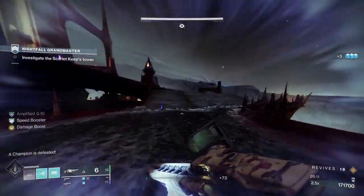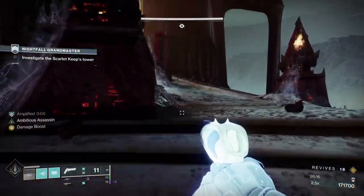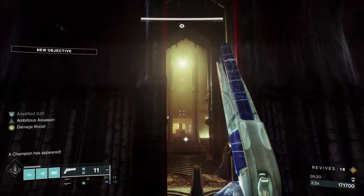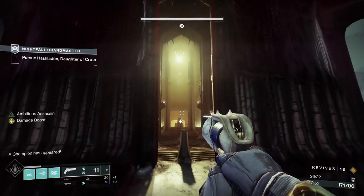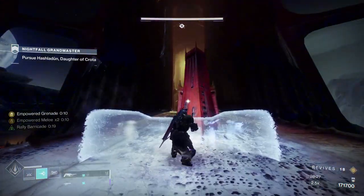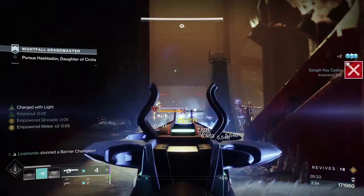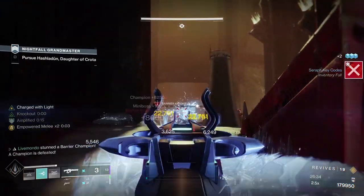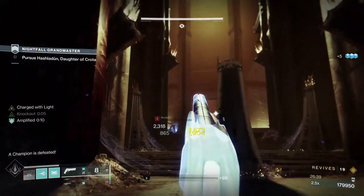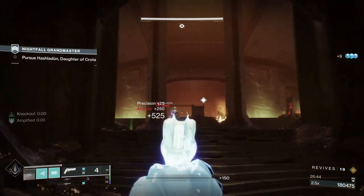Up top here we're going to get another barrier and a bunch of acolytes. We're going to use our grenade to shock and awe. We put the barricade down — there's the champion, easy money, and he's jolting ads around him. Now we know we've still got some acolytes up top. Three-tap — if we've done damage to them already, it'll just be a single.